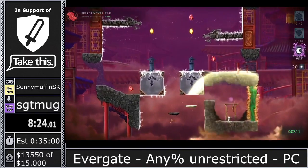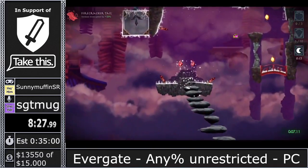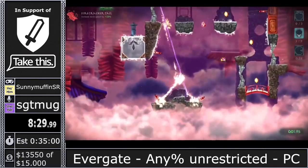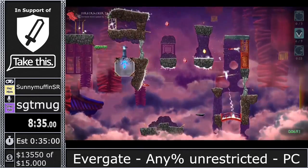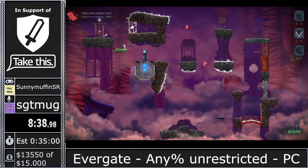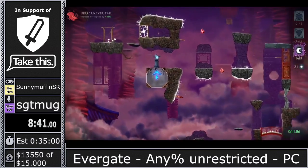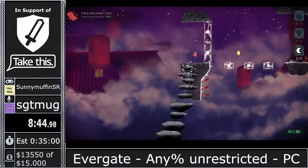We unlock the Firecracker Tail now a little bit earlier than we used to. The Firecracker Tail is the artifact used for the majority of the run — it increases your base movement speed by 25%, so naturally we want to go fast. There are other routes that use the Dragon Head artifact, which is the fastest form of movement, but to get it you have to 100% this world, which takes a good amount of time.